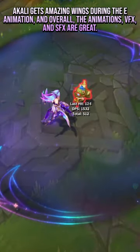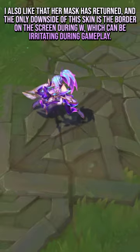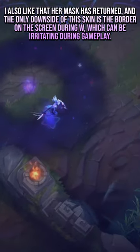Number 1: Star Guardian Akali. This skin supposedly has 2 forms, although the forms on W and Ultimate differ slightly. Akali gets amazing wings during the E animation, and overall the animations, VFX, and SFX are great. I also like that her mask has returned. The only downside is the border on the screen during W, which can be irritating during gameplay.